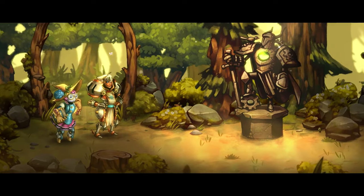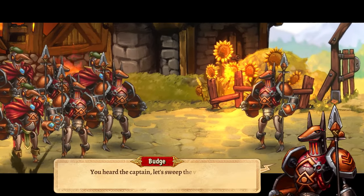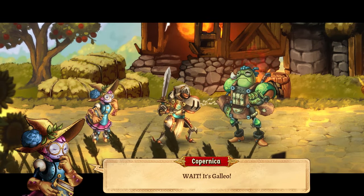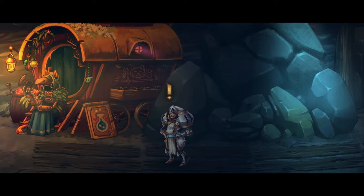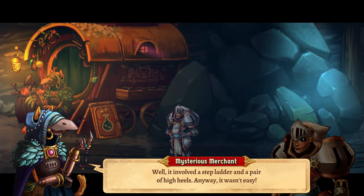SteamWorld Quest tells the charming tale of a group of ragtag fantasy robots out to save the world from an evil army. It's not exactly a unique premise, except for the robot part, but likable characters and some nicely written dialogue keep it interesting the whole way through its 15-20 hour campaign.